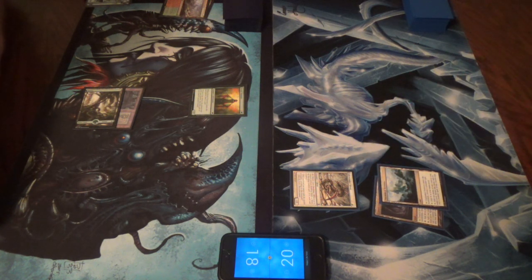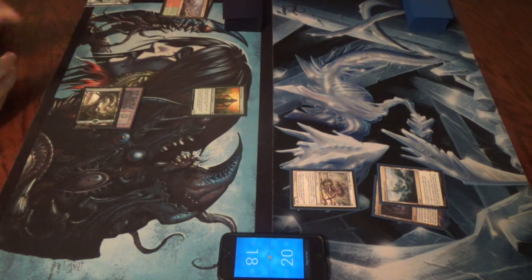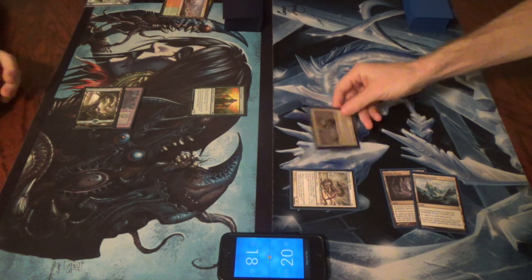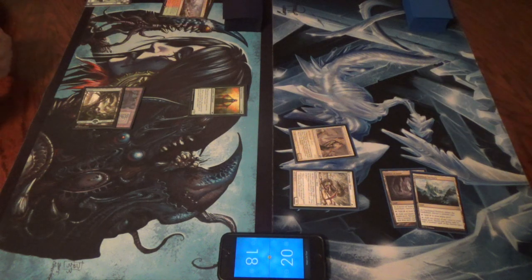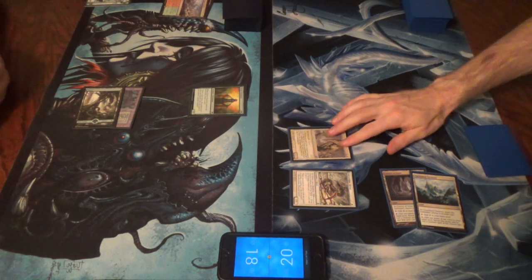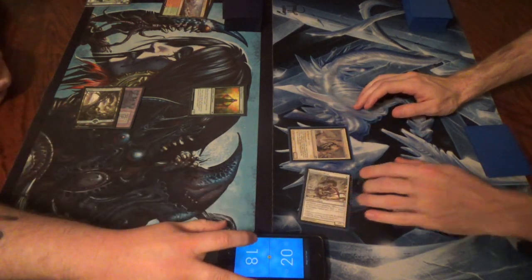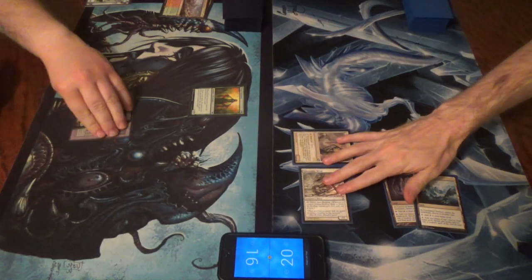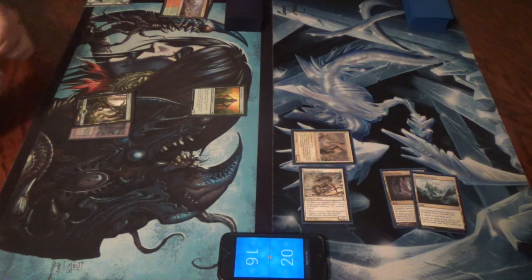Sliver attack. Sinew. I'd like to go to combat - two. Yeah, can't block that. Pass turn. I mean, you can, but... not really.